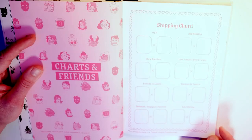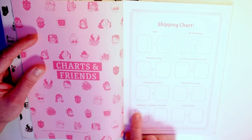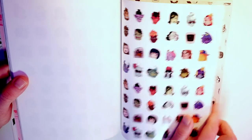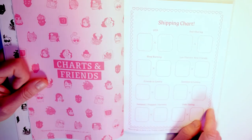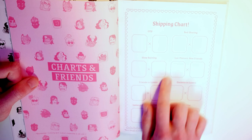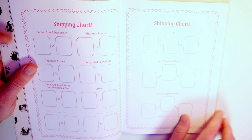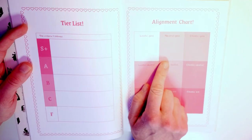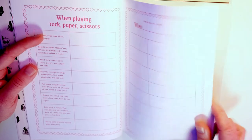You have the charts and friends here — the shipping chart. You should obviously put pictures here of your friends. And you have these stickers that you can put here to show who's bed sharing, just platonic best friends, friends to lovers, etc. More shipping charts, tier lists, alignment charts. When playing rock, paper, scissors — games and stuff.